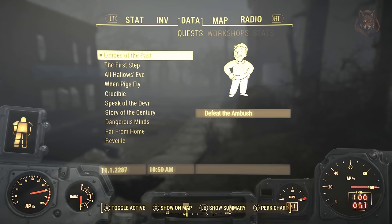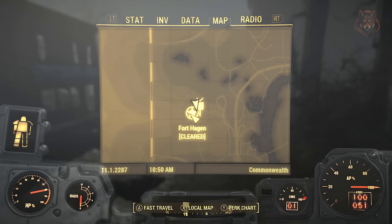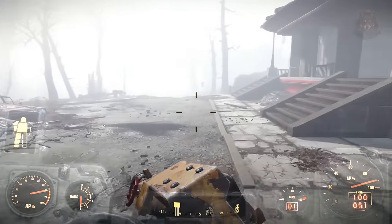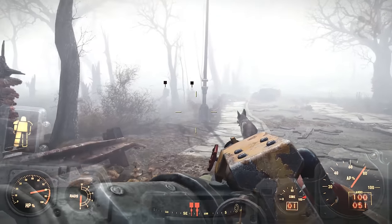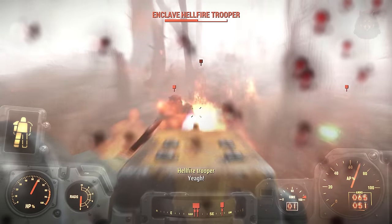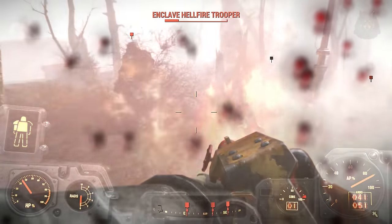Hello everyone and welcome to this Fallout 4 next gen update video. In this one we are going over the Echoes of the Past, a new quest added with the update that adds Enclave Remnants to the world. This includes more weapons and armors, and while doing the quest you will come across the Enclave Hellfire Power Armor, the Enclave XO2 Armor, the Enclave Colonel Uniform, along with various weapons you can loot as well. So let's jump into it.